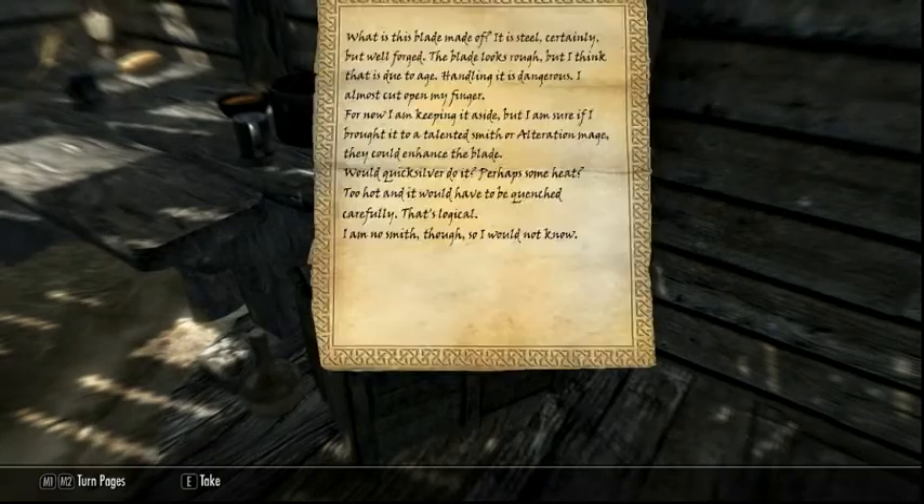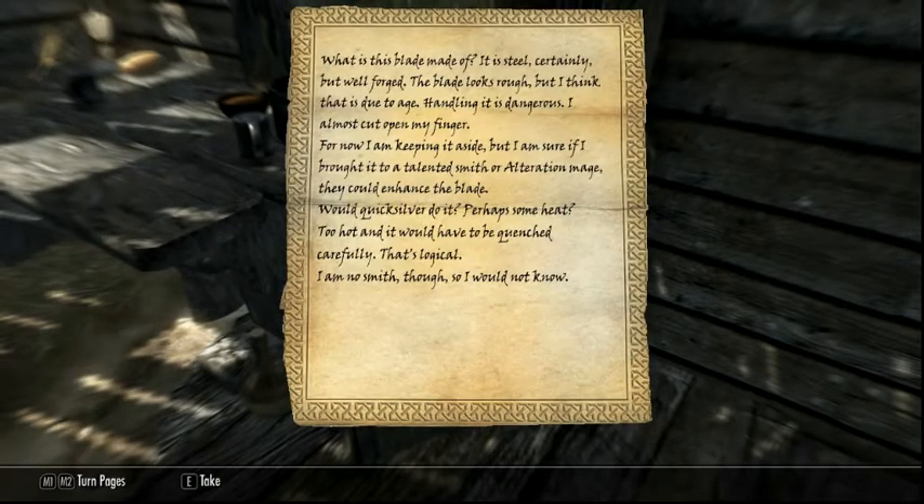We'll read the note first. "What is this blade made of? It is steel, certainly, but well forged. The blade looks rough, but I think that is due to age. Handling it is dangerous — I almost cut open my finger. For now I am keeping it aside, but I'm sure if I brought it to a talented smith or alterian mage, they could enhance the blade. Would Quicksilver do it? Perhaps some heat? Too hot, and it would have to be quenched carefully. I have no smith, though, so I would not know."